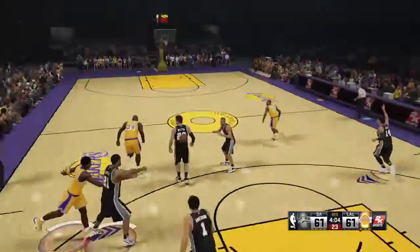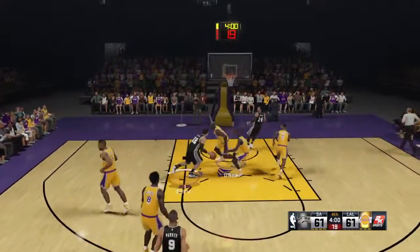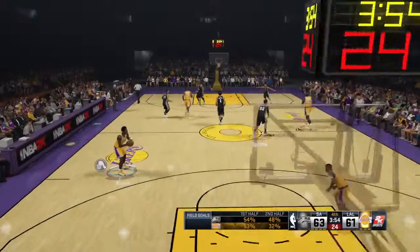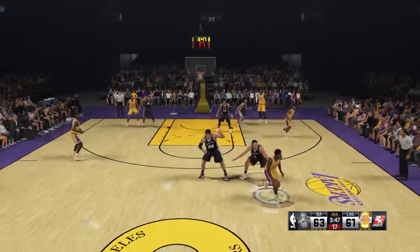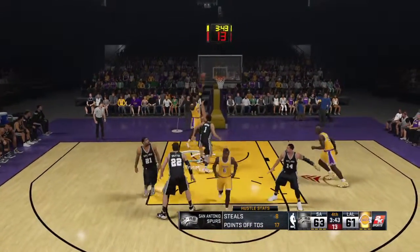Shaq fishing to Bryant. That drops, coming off an assist from Parker. Parker's got his seventh assist in the game. And a moment here to take a look at some hustle stats for the Spurs — their high-energy defensive effort has paid off with more than a few steals over the course of the ball game.